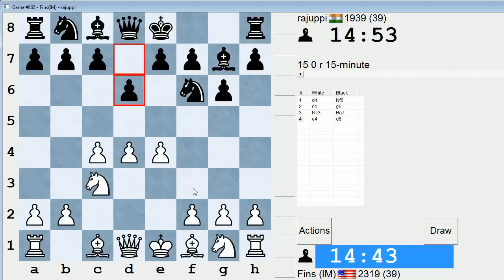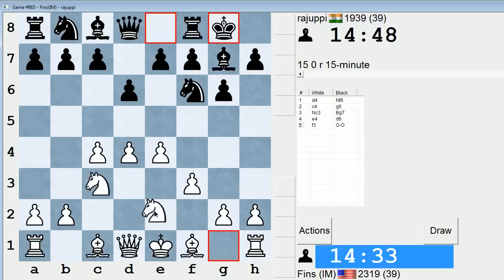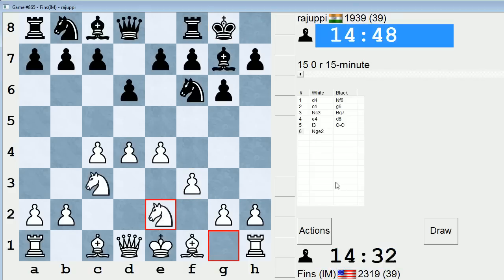I could play Saemisch F3, or I could play Knight F3 and go to the Classical, as I've been known to do. I think I will play the Saemisch, because within the Classical I haven't been playing a lot of the main lines recently, and I feel like the Saemisch gives me the best chance for a complicated fight out of all lines in my current repertoire. And that's what I want — I don't want to simplify the position against him too quickly.